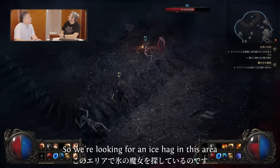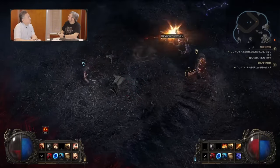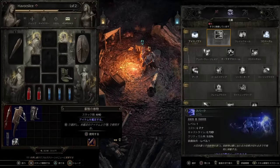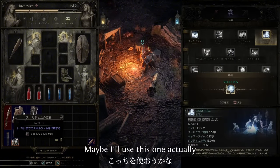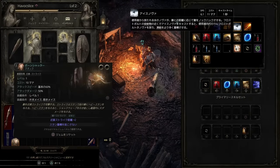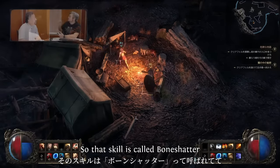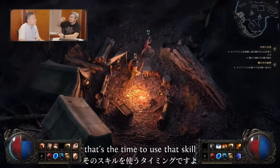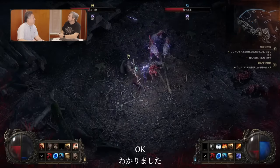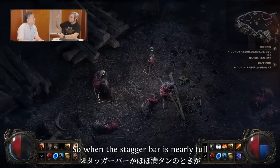We're looking for an ice hag in this area. There's a skill called Bone Shatter — if you see a monster with a glowing indicator, that's the time to use it and you'll do a lot more damage. It doesn't do much if the enemy isn't close to being stunned. It works with the stagger bar — when the stagger bar is nearly full, that's when you can do the most damage.